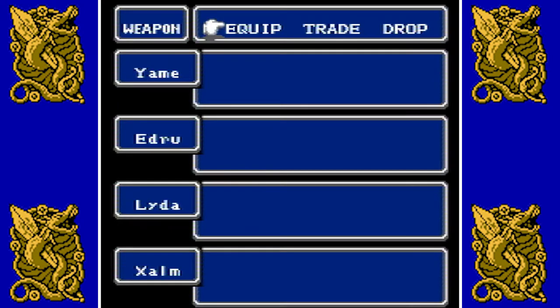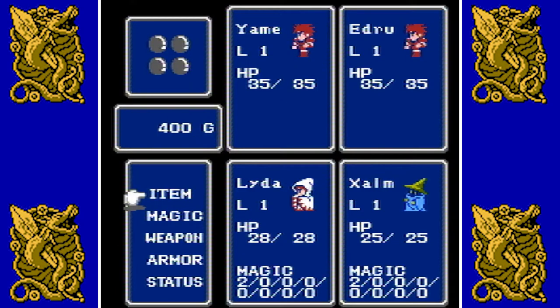We have weapons — this is where our equipment goes. If we buy weapons or find them in dungeons, this is where we'll find them. We have equip, we have trade which moves items from one character to another, and if you get too many items and want to get rid of old stuff and don't have access to selling them, you can drop them — very important later on in the game. Armor is the same deal: equip, trade, drop, and so forth.